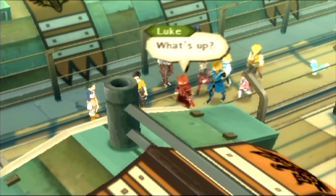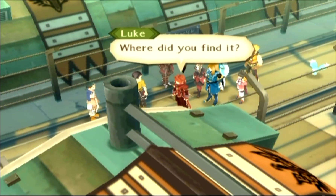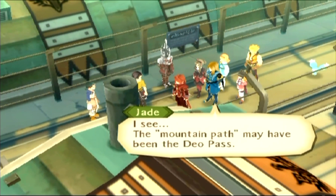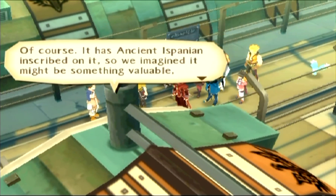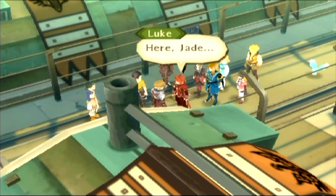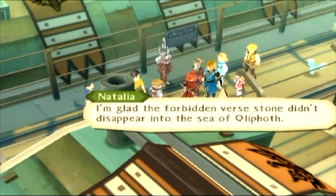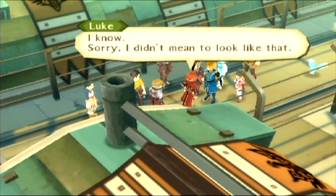And the moment you enter you get a scene. 'What's up?' 'Master Luke, actually, we found this rock.' 'Whoa, this is a forbidden verse stone. Where'd you find it?' 'When we went to investigate the remains of the Axiri with Collapse, it had fallen nearby.' 'I see. The mountain path may have been the Deo Pass.' 'Could we have that stone?' 'Of course. It has ancient expansion inscribed on it, so we imagined it might be something valuable, and we were trying to figure out what to do with it.' 'Here, Jade.' 'Right. And shines down with seven-colored light upon the mountain path.' 'I'm glad the forbidden verse stone didn't disappear into the Sea of Cliff-Off.' 'Oh! I didn't mean—' 'I know. Sorry, I didn't mean to look like that.'